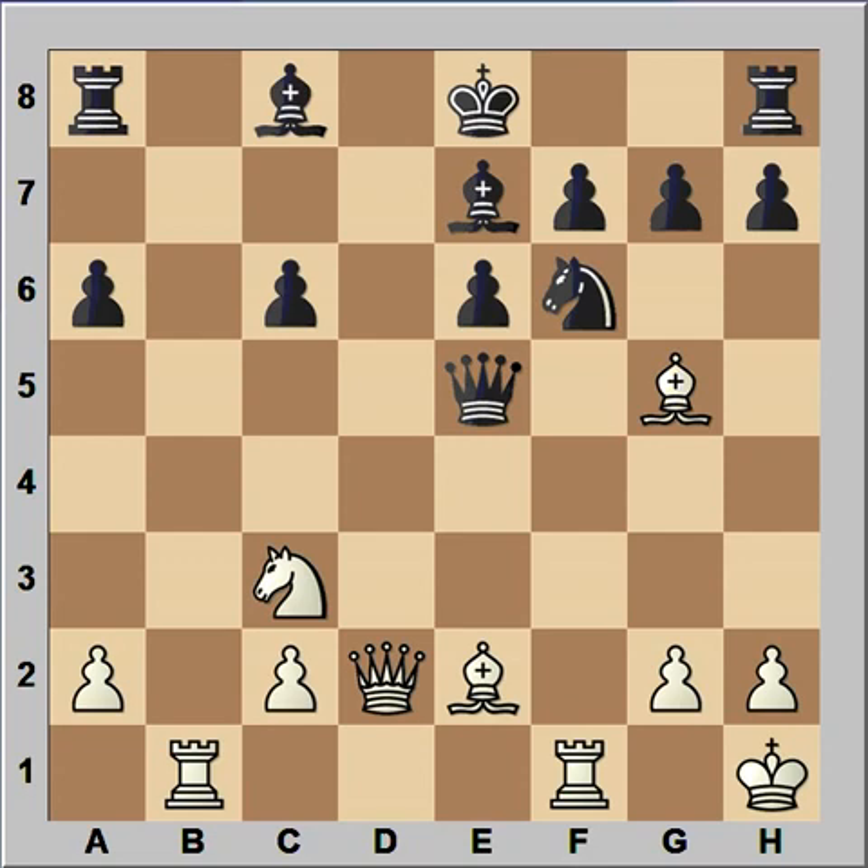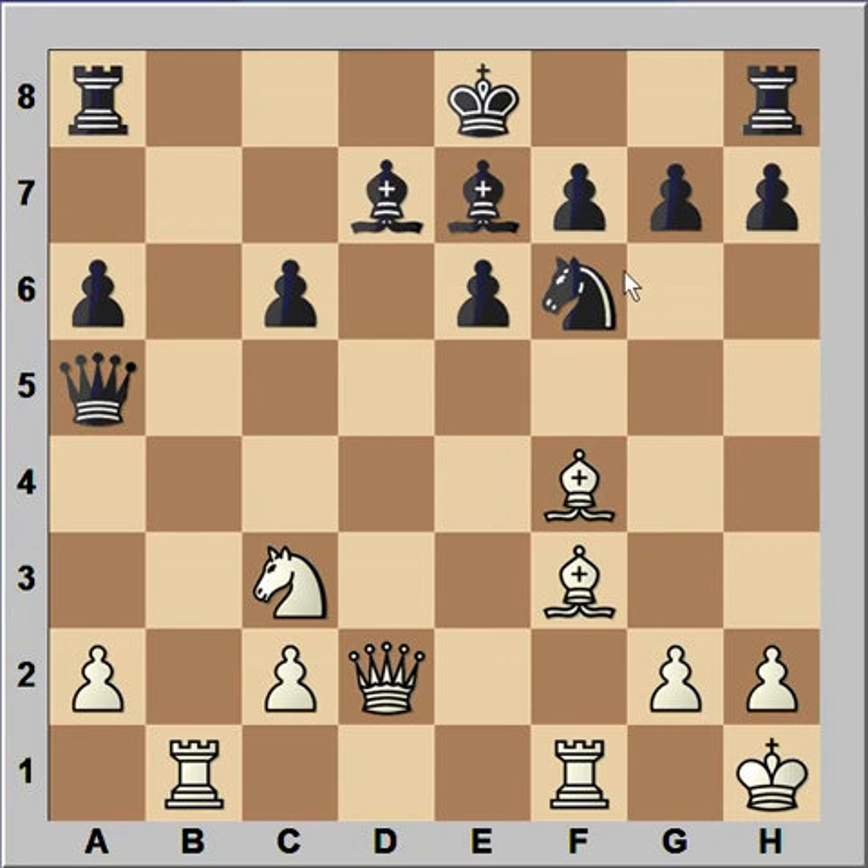King to h1, queen takes pawn, and black is 2 pawns up. Bishop to f4 attacking queen, knight to e4 attacking white queen. Another way to continue for black was Queen to a5, and after bishop to f3, bishop is attacking pawn on c6. Bishop to d7, after rook to b7, rook to c8, and it looks like black is holding.